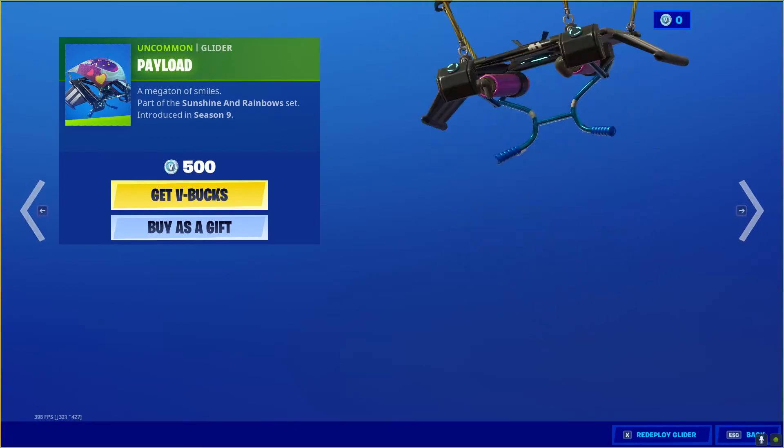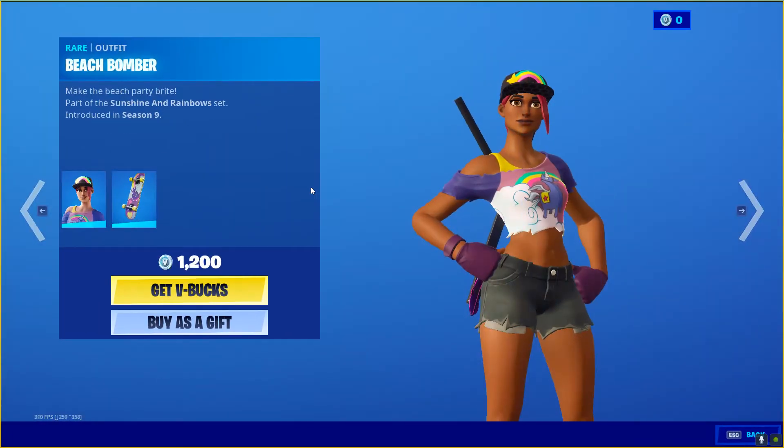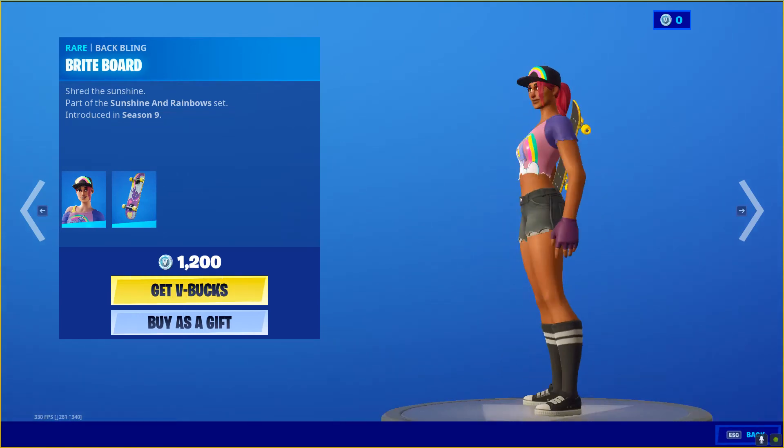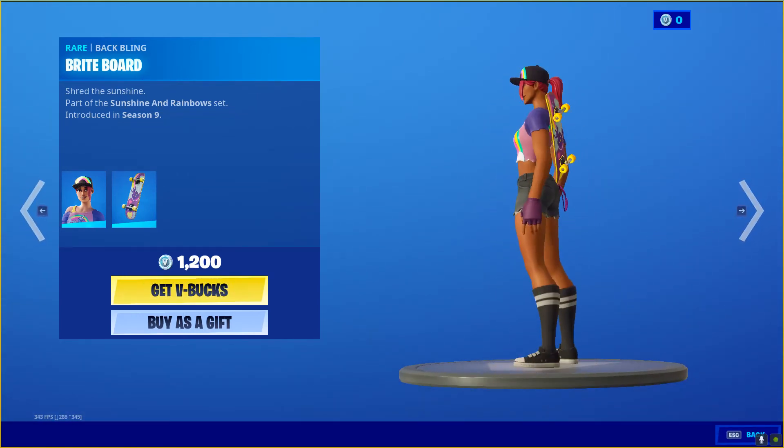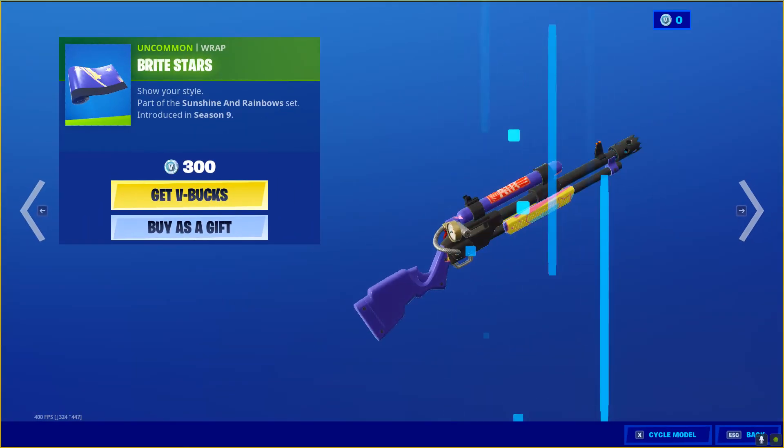We have the Payload Glider. We have Beach Bomber — a very beautiful skin. We haven't seen her in a while. A more sleek version of Bright Bomber. And then we have the Bright Stars Wrap.